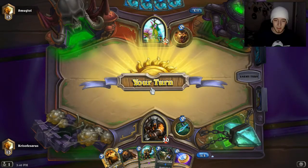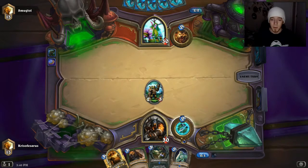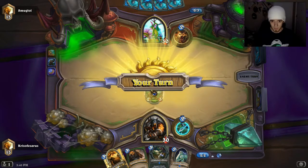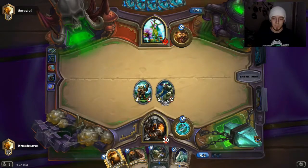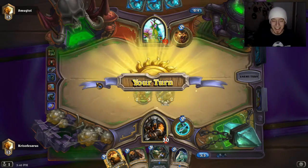Do we want to coin that out? I think we're going to coin it out, because then we can use the steady shot if he drops something, which most likely isn't going to be anything big. Wow — growth. A little bit scary but not too bad. And we draw a Scientist so we're going to be throwing that out obviously. The more stuff we got on the board the better. Druid doesn't really clear that well. The ramp is real — he does have Cenarius. I thought he had that too.